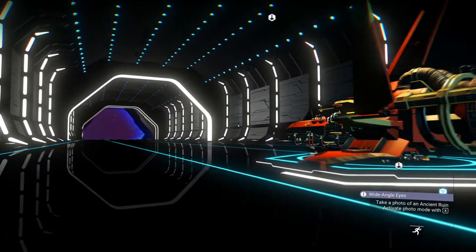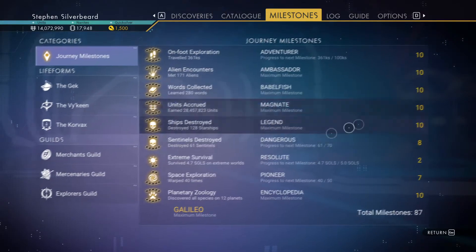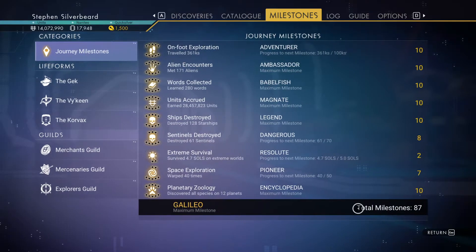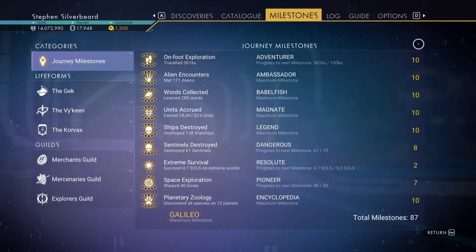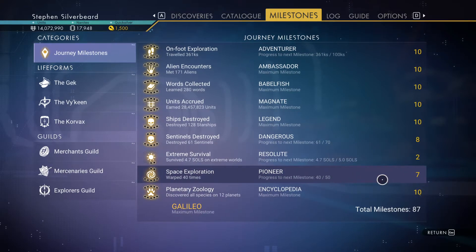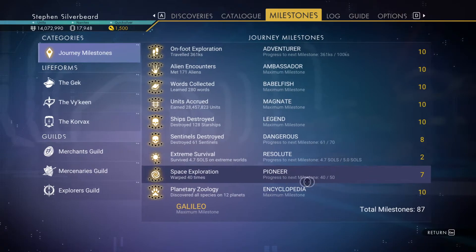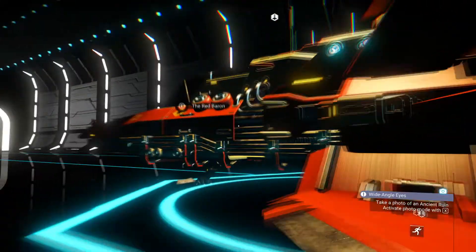Checking milestones — as we keep doing Atlas pass, eventually we've got to complete these three milestones. At some point I'll get to an Atlas station and won't be able to complete the whole path because to finish it you've got to do all 10 levels of these. We certainly need to work on the extreme and warp 40 times, so I need to do a bit more warping and kill a few more sentinels as well — that's always fun.